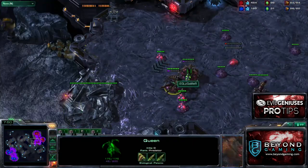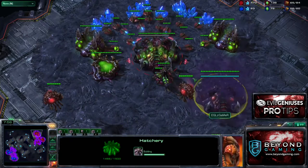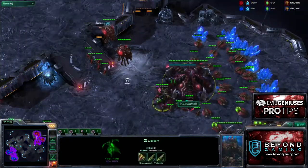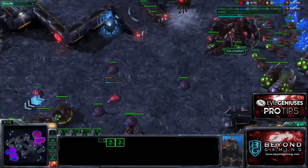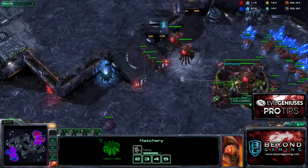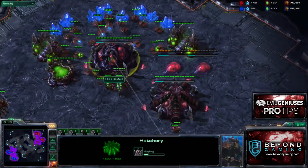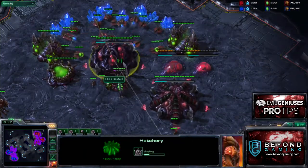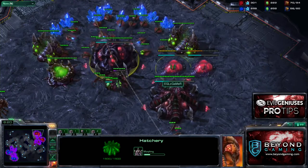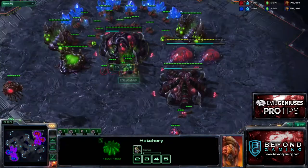We want as much energy on our queens as possible because we're going to use them to transfuse. These are going to be like the zerg medics of this attack. I have more queens in production — my fifth queen is just about to pop out, sixth queen on the way. The first hundred gas goes straight to a lair, then we throw down two evolution chambers, and then the roach warren right after. The roach warren in this game was actually a little bit late — it should have been faster.